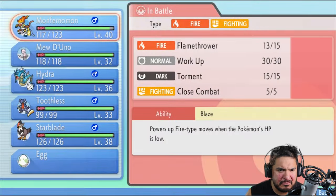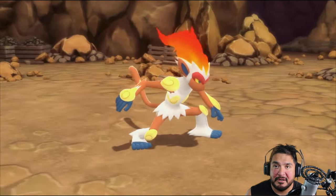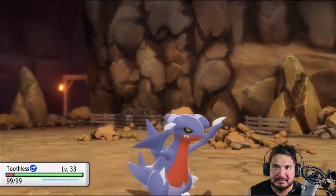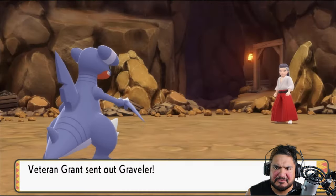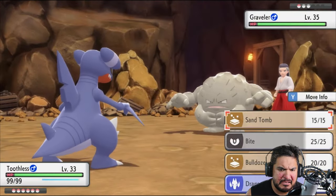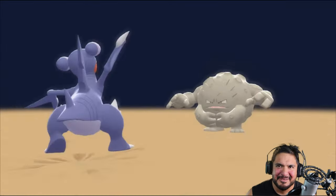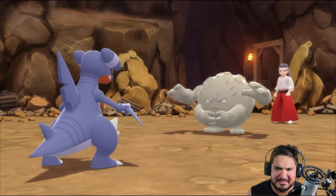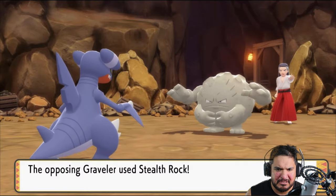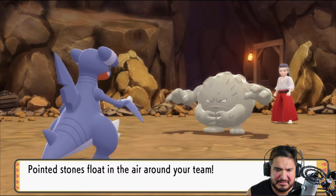Here comes Graveler, so let's go with Toothless — I have yet to use this Pokémon in quite some time. In our last episode, we revealed it's been six months since I last recorded. Bulldoze attack does something and this Graveler has been losing speed. Here comes a Stealth Rock — don't know why you're using that right now, especially since we're not going to switch out.